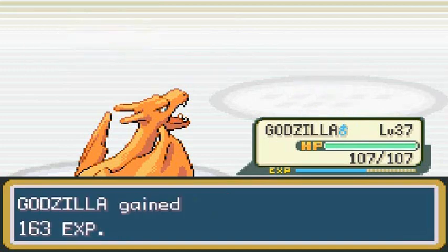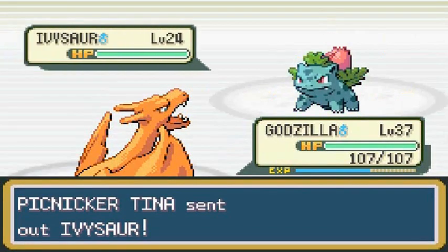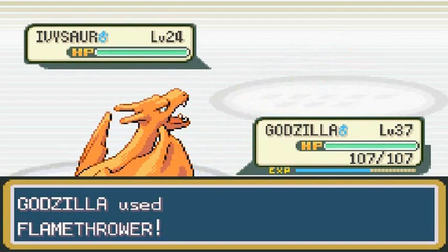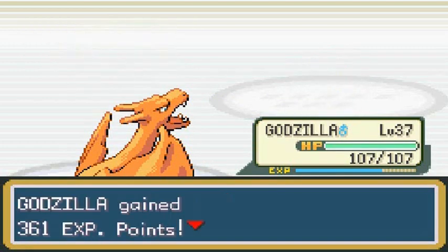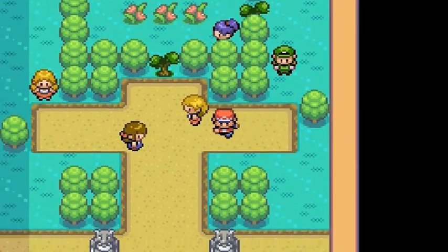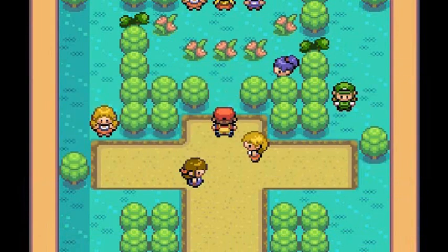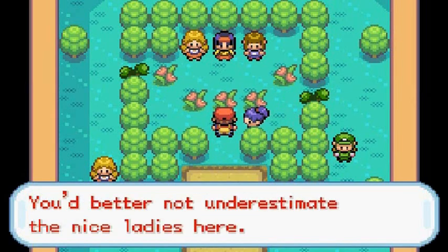Flamethrower for the win! Poliwhirl defeated. She says we're an eye-opener. Moving on to another trainer — should be trainer C. Welcome to the Celadon Gym, she says: don't underestimate the ladies here.